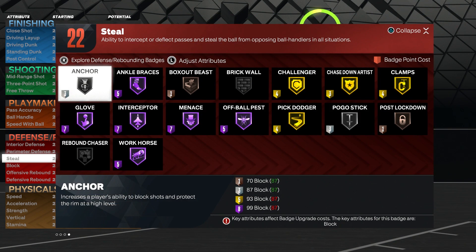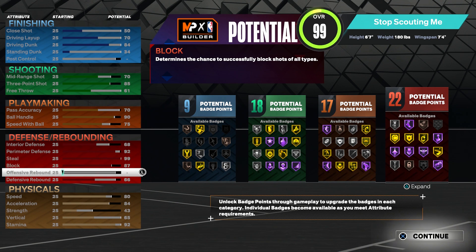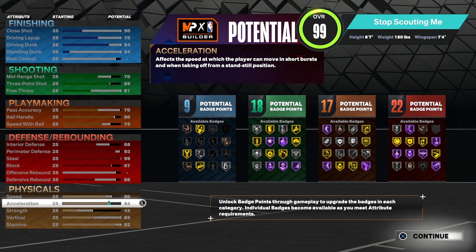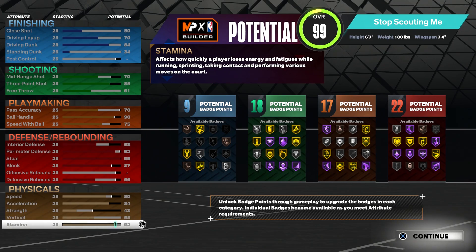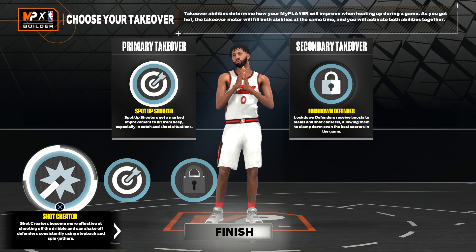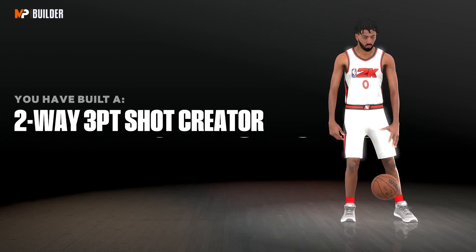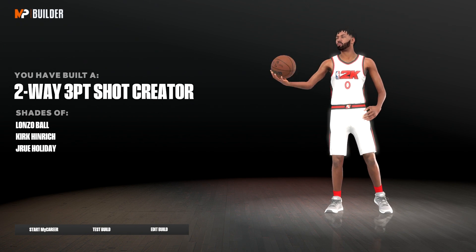99 steal for the most OP badge — Hall of Fame Glove. You have 87 blocks so you get Silver Anchor. No offensive rebound and you have a 66 defensive rebound. Look at the physicals: 80 speed, 84 acceleration, 43 strength, 65 vert, and a 92 stamina. For takeovers you get sharp take, lock take, and then shot create and take. I go with the most OP which is sharp and lock. The build name it gives you is Two-Way Three-Point Shot Creator.